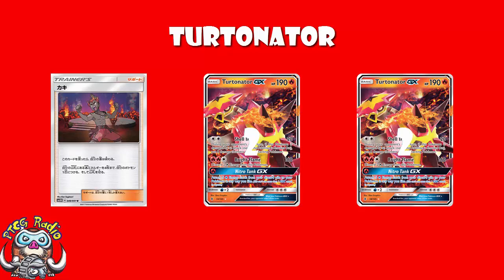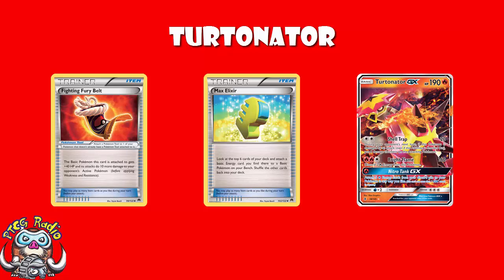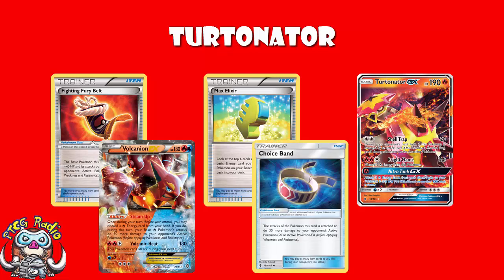So in theory, over the next two turns, you just need to attach from your hand and you can get two more Bright Flame attacks off. This is why Kiawe helps Turtonator — if you draw into an energy every turn and Kiawe turn one, all you need is that one Kiawe and you get three Bright Flames on consecutive turns without ever having to accelerate extra energy. You can also use Max Elixir since Turtonator is a basic, but you shouldn't need to.